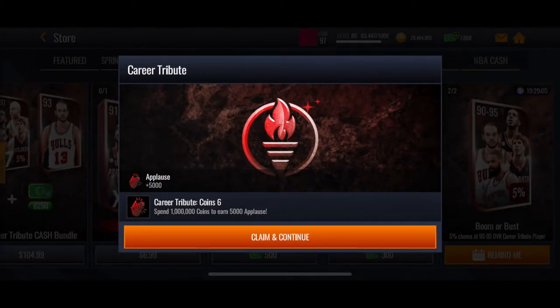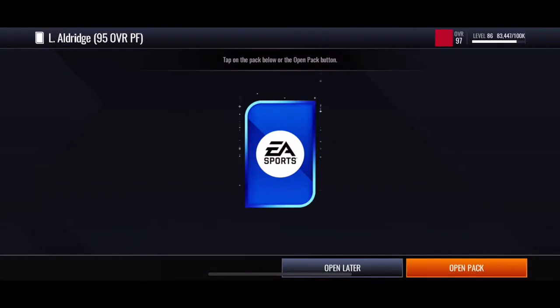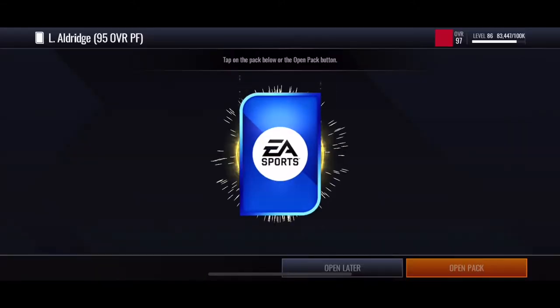But also by doing that, I ended up — as you can see — hitting the boomer bust. I bought those last two and got to a million coins spent on this career tribute promo. And so here we are: I unlocked the Alderidge. I'm so excited — 60,000 applause points. Finally got it.